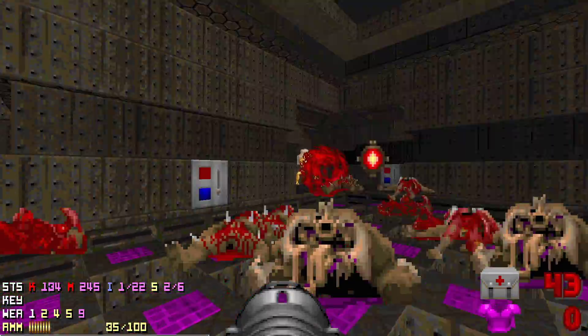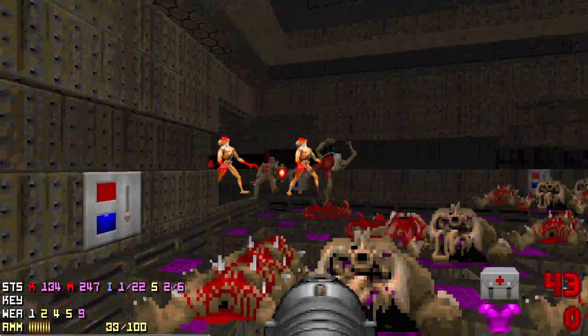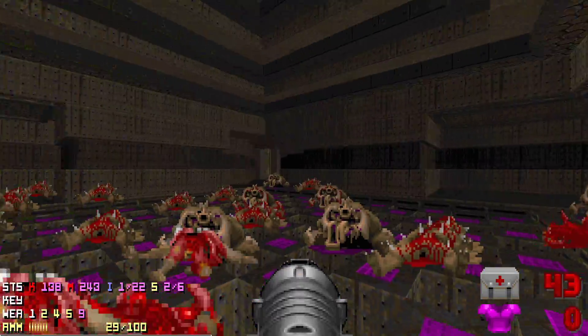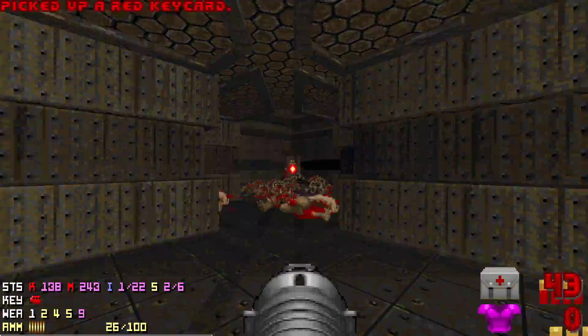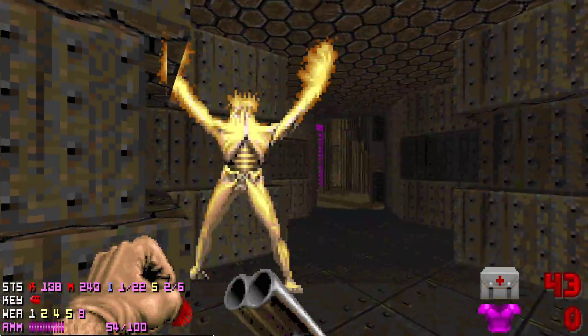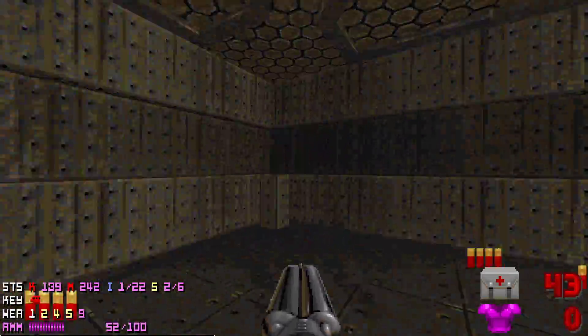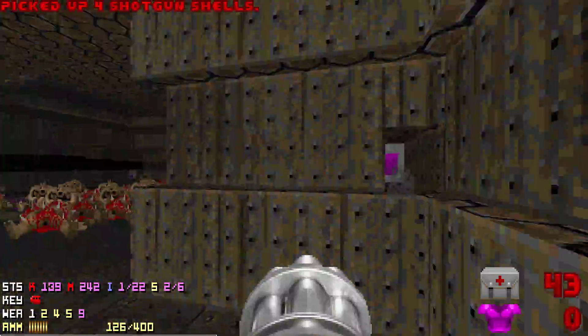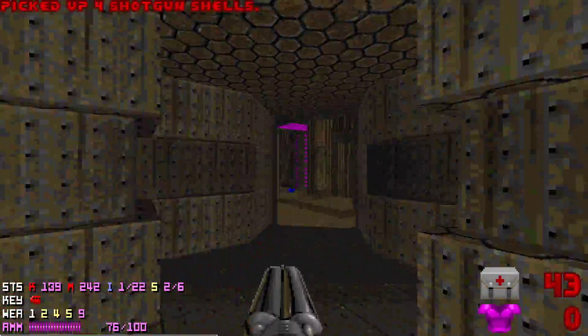Here's the final switch. Let's take care of the archviles and grab the red key. There's actually going to be another archvile that will teleport in at the entrance when we pick up the red key, so I prefire a couple of rockets to take care of him. And here we have another secret — we've seen a soul sphere from the outside through the window. We have to shoot that button to unlock it, but we're gonna leave it for now.